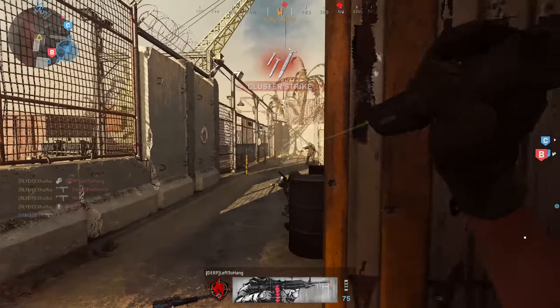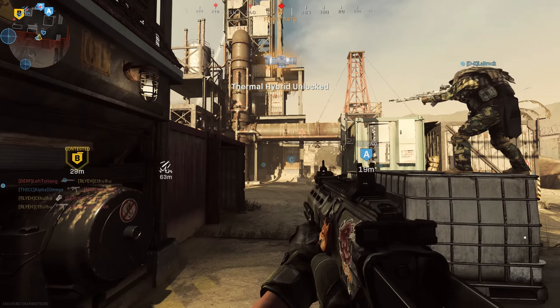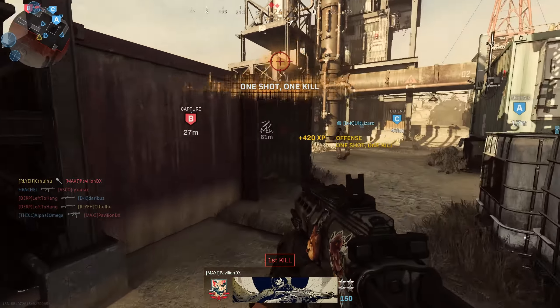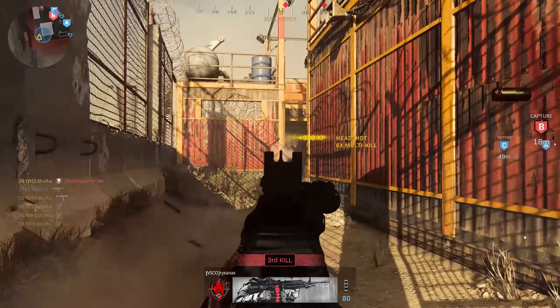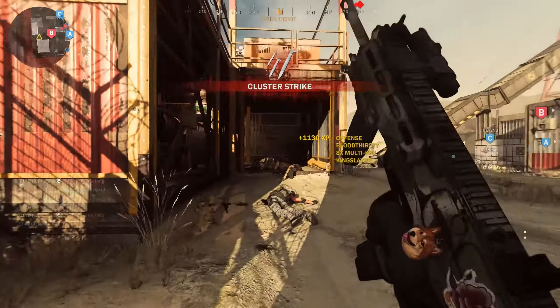Cluster strike is going for launch. Enemy in the container! This is Loader 2-0. Copy. Securing B. Enemy shield turret on the field! Enemy in the barrel! Clusters!